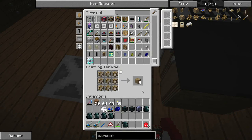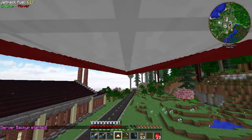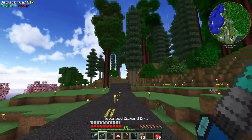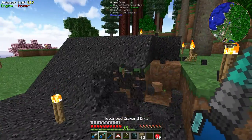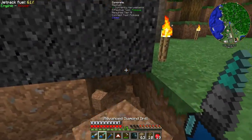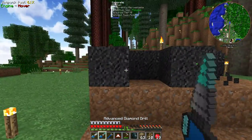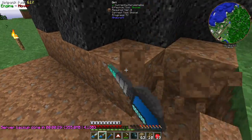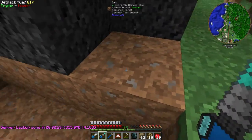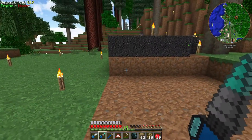The carpenter's collapsible blocks are made really simply by just putting nine carpenter's blocks together, and it gives you nine of the carpenter's collapsible blocks. The way that these work is really nice and very simple. All we have to do is dig up the angle that we want this thing to run at - I want to go about five blocks back. We'll break a little bit more of this. We'll put our lap pack on and get our drill charged back up, then break these guys out.